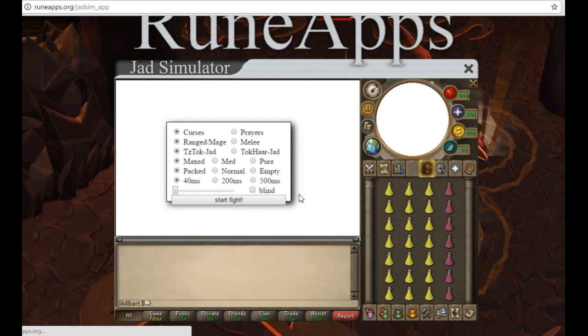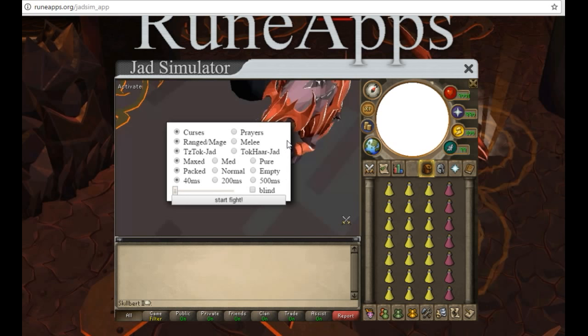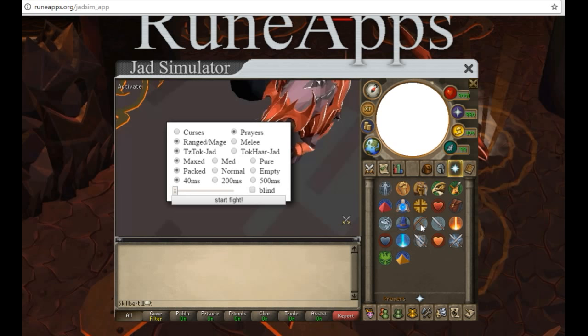When you get to the website — linked in the description — you click Start and it'll bring up a set of options. You can decide your inventory setup: Normal has fewer potions and Empty has even less. I do Packed, then up here you choose between Curses or Prayers. I use Prayers since it's more like the Old School RuneScape prayer tab setup. That's Protect from Range and Protect from Mage. You can also choose whether you want to range, mage, or melee Jad. Since most people range it, keep the 40-millisecond prayer switch time and click Start Fight.